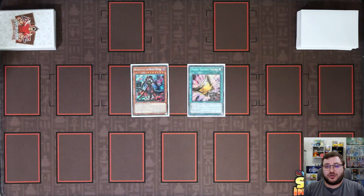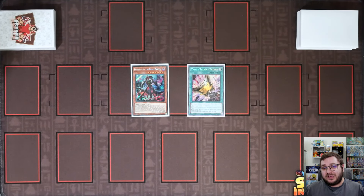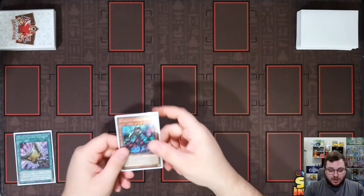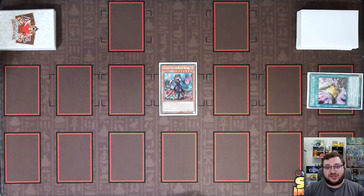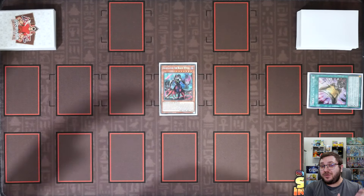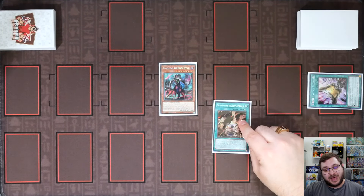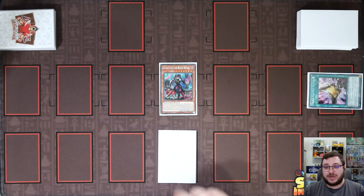For combo number two, we are going to show you how you do it if you start with your Diabelstar plus any discard. This is my preferred starter line because it costs fewer resources but gets you into the same end board. We start with the effect of Diabelstar the Black Witch, summoning itself by sending whatever card we have. But with the new Azamina cards, we can set Deception instead of the Original Sinful Spoils, and that is what allows us to get into the combo.